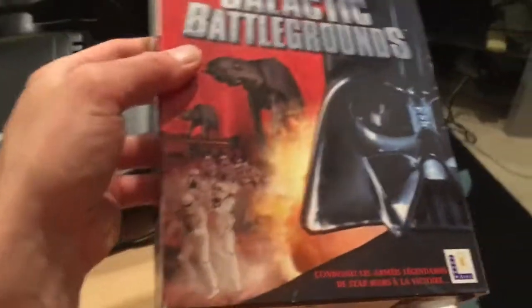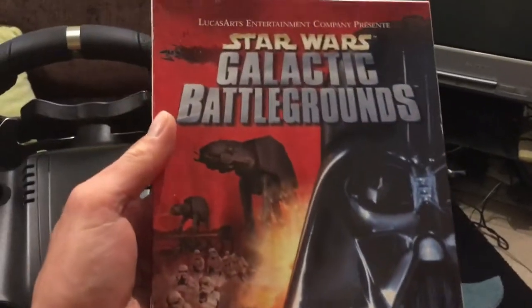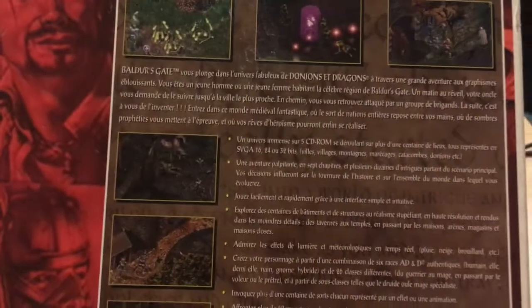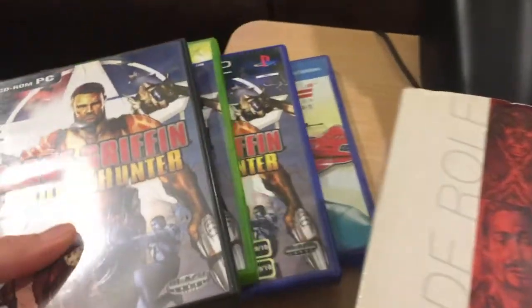These are bigger than a dual case or DVD case. Star Wars Galactic Battlegrounds — if you look at the back these are all in French, so they may have English on there. With Baldur's Gate you'll see that's all French too. And there we go — Mace Griffin Bounty Hunter for the PC, again French. So yes, I probably have every version of Mace Griffin now.